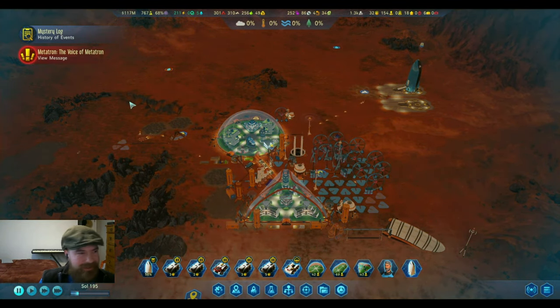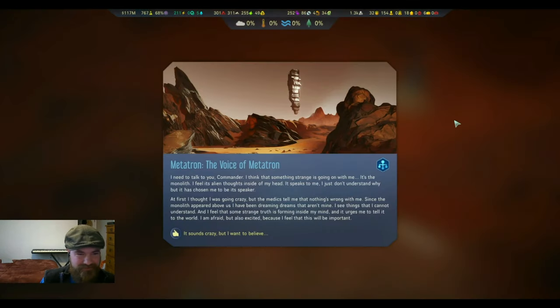We're getting our first contact with Metatron. A colonist says: 'I need to talk to you, Commander. Something strange is going on with me — it's the monolith. I feel its alien thoughts inside my head. It speaks to me. It has chosen me to be its speaker. I've been dreaming dreams that aren't mine, seeing things I cannot understand. A strange truth is forming inside my mind and it urges me to tell it to the world. I'm afraid but also excited — I want to believe.'